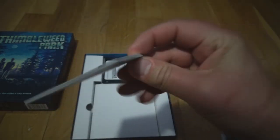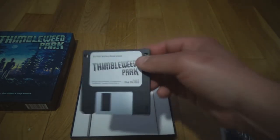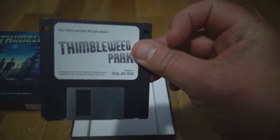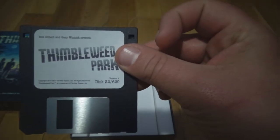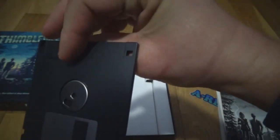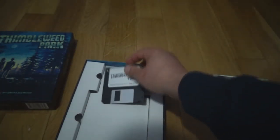Probably one of the coolest things that comes with this collection - you get a nice little Post-it note, it actually says 'Post-it' on the back. And right here you get an actual floppy disk - a 3.5-inch diskette - and it actually works. You can put it into an old-school computer. I can't remember exactly what pops up, whether it has to do with the soundtrack or hints for the game, but it is a legit floppy disk. I thought that was really cool.